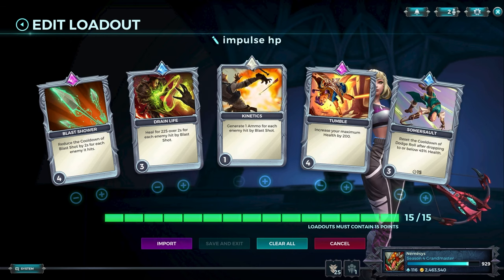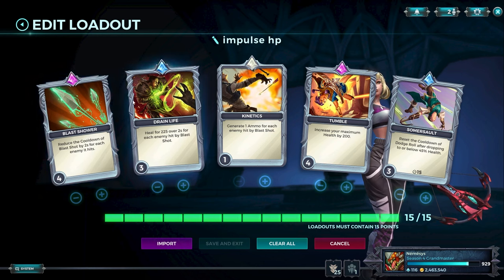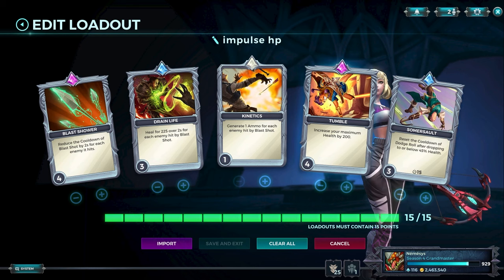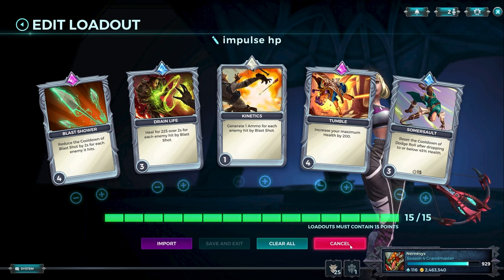Here's the same loadout with Tumble on level 4 and Drain Life on level 3. You could drop Sommersault 1 point and go Tumble 5, Drain Life 4, or Blast Shower on 5. Blast Shower is irreplaceable in this loadout — it's core. Those two cards are core with it, then Tumble is a really good card and ammo is always nice on Cassie. More tanky generally means I'm playing against snipers.